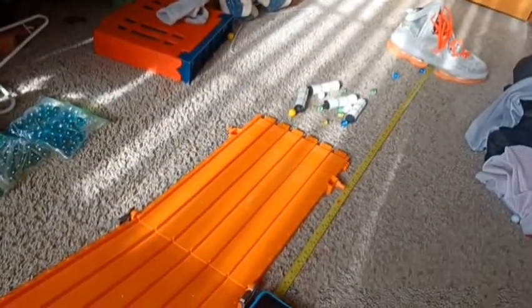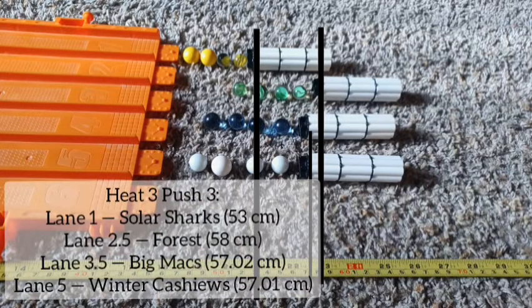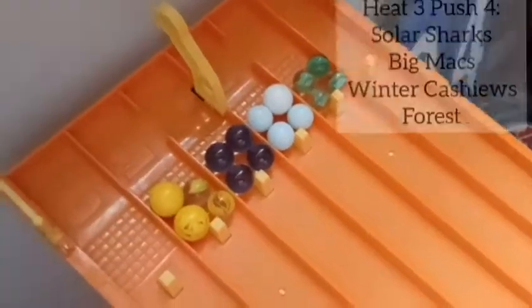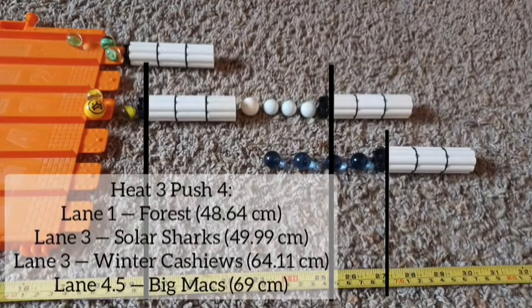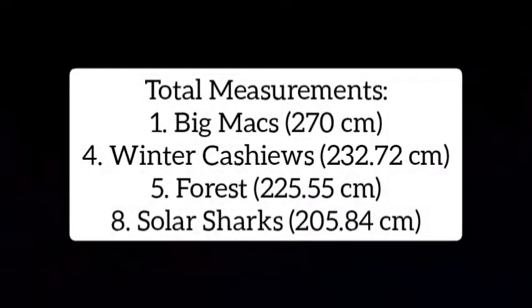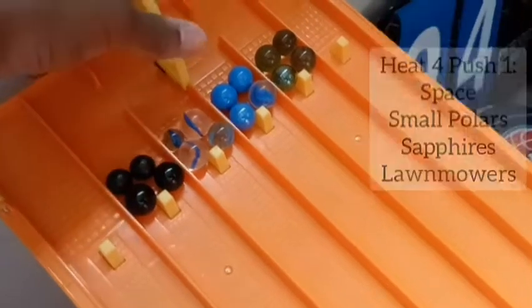That is something. All of them are clenched up, but by just .01 hundredth of a centimeter, Big Macs beat Winter Cashews. Big Macs! Oh my goodness, look at that. We had one more go off the course — Solar Sharks with 69 centimeters, almost right at the gate there. The total measurements: 270 for Big Macs. They've pushed up to first place — great job for that.